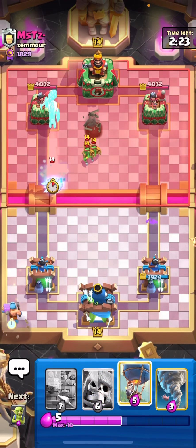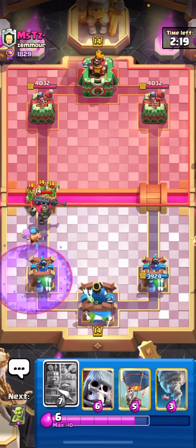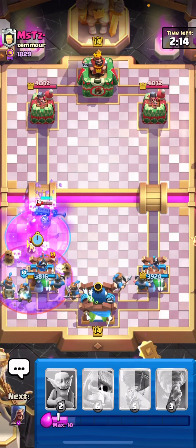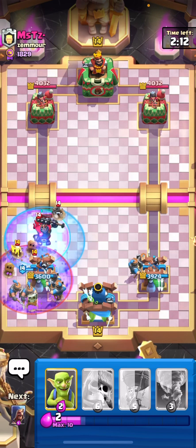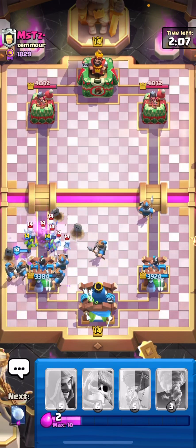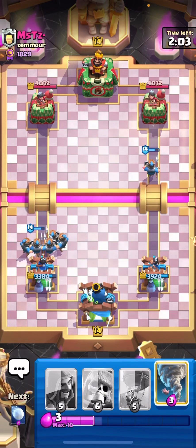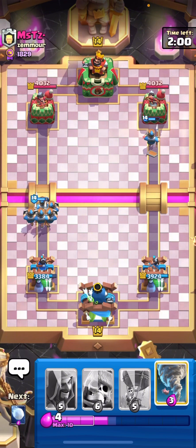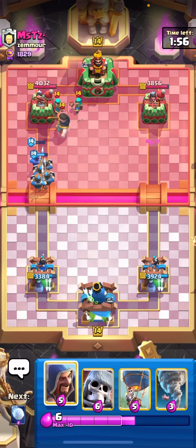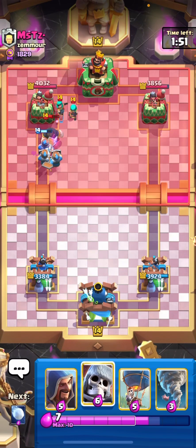He's probably playing graveyard — yeah, he's playing graveyard. Let's just play recruits. The rage from the lumberjack kills the goblins, so this is a clean defense. I don't really like having all the recruits on one side because he can put one splash card and kill everything. Yeah, he just uses rascals and there's nothing I can do.